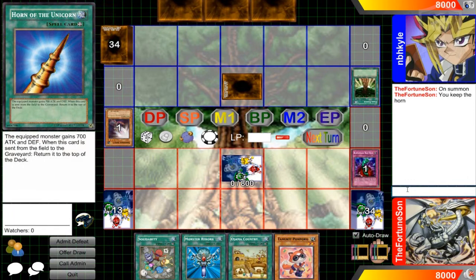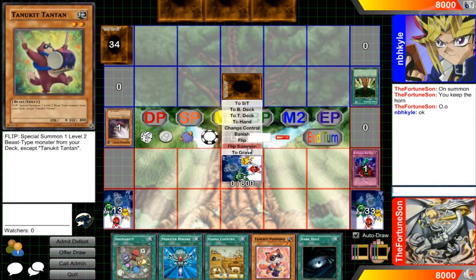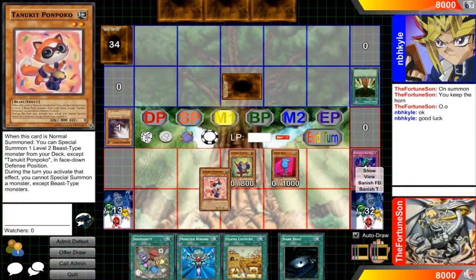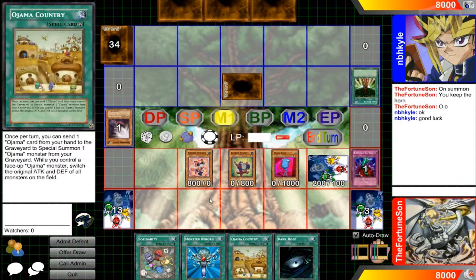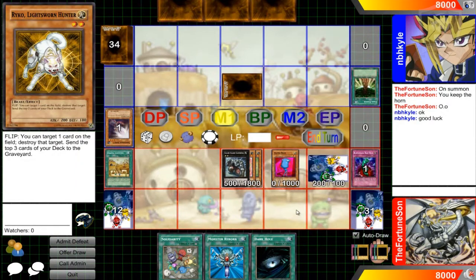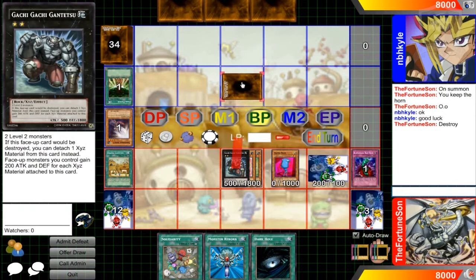This is a Light Warrior Effect monster, Level 8, zero attack and 2400 defense. Its effect reads: when an opponent's monster declares a direct attack, you can special summon this card from your hand, then destroy that attacking monster if this card's defense is higher than that monster's attack. An XYZ monster summoned using this as XYZ material gains the effect: once per turn, this card cannot be destroyed by battle.